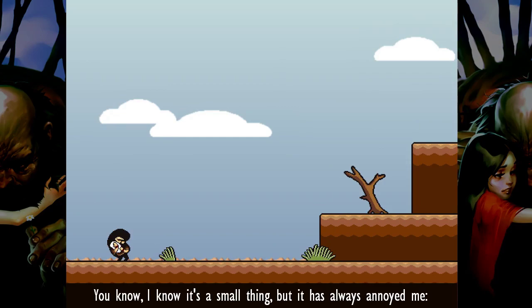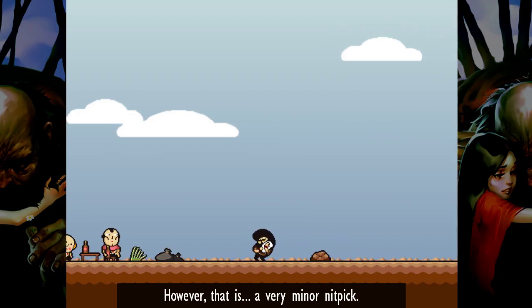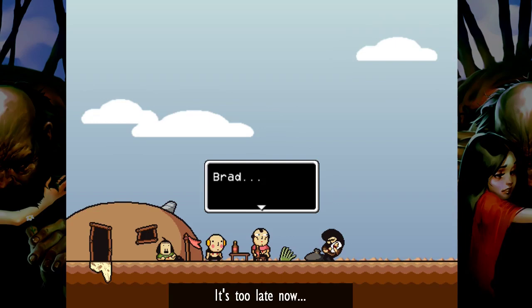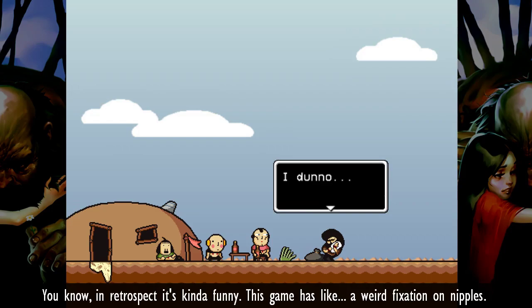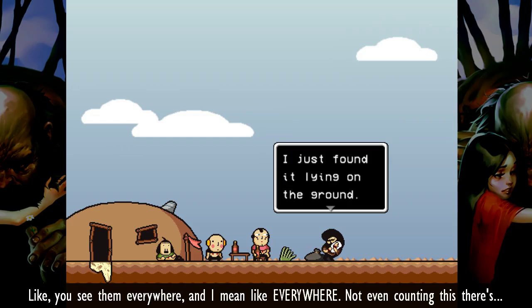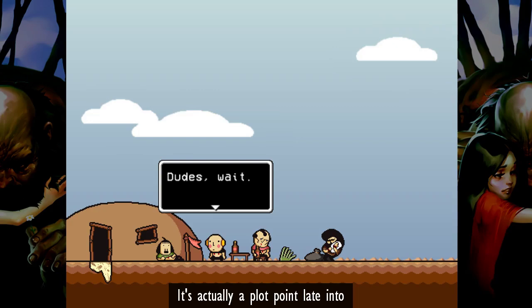I know it's a small thing, but it has always annoyed me when there's no forward or back facing frames for these. However, that is a very minor nitpick. Why didn't I add any? Oh, it's too late now. You know, in retrospect it's kind of funny — this game has a weird fixation on nipples. Like, you see them everywhere. Not even counting this — there's you can see it in all three of these guys here, and they are all across the game. It's actually a plot point late into the game.